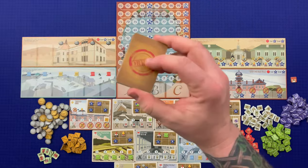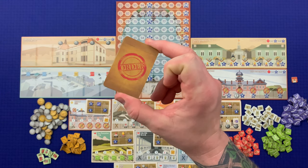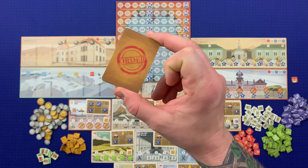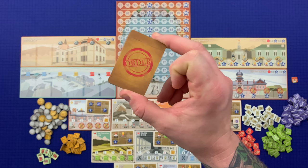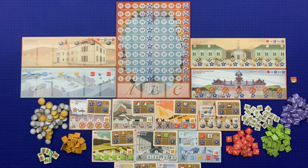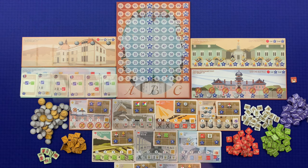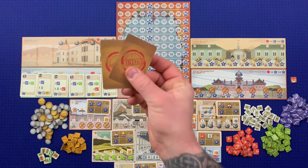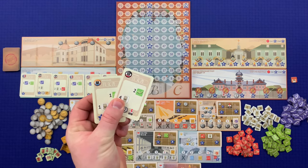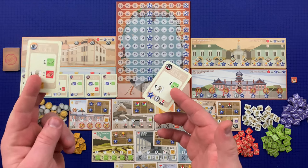Shuffle all the order cards to form a deck. Depending on the player count, a certain number will be returned to the box: in a two-player game 16 are returned, for three players only five, and for four players no cards are returned. From the remaining draw deck, place order cards face up in each space of the port as well as the docks, which are only used in three and four player games. Then deal each player two orders; that player looks at the orders and chooses one to keep while returning the other to the box.